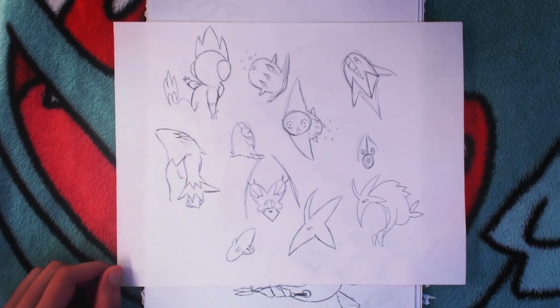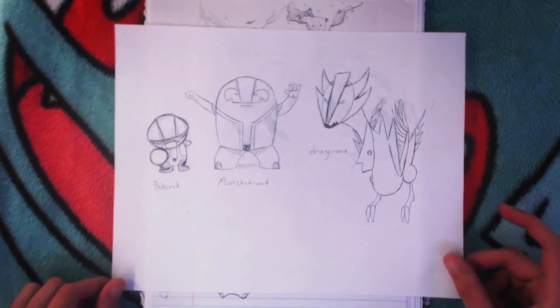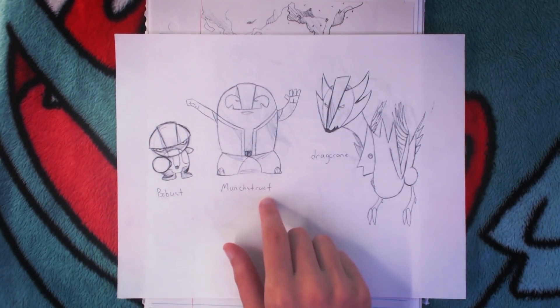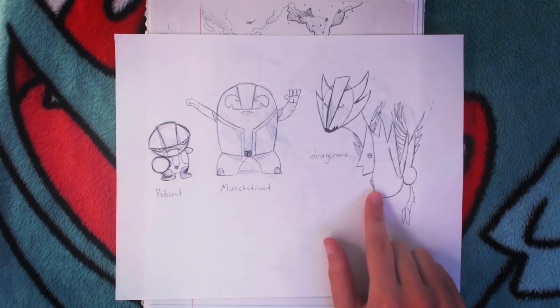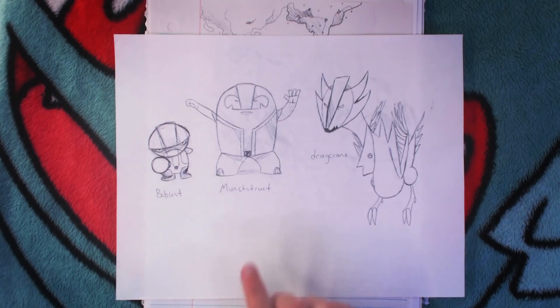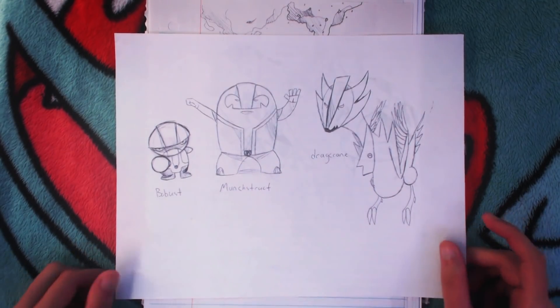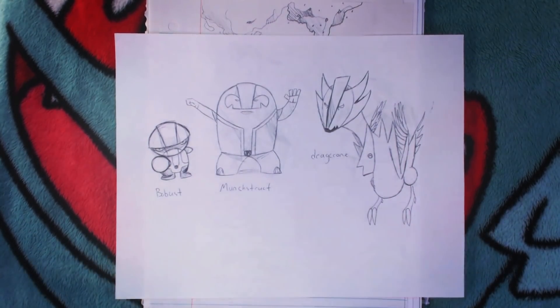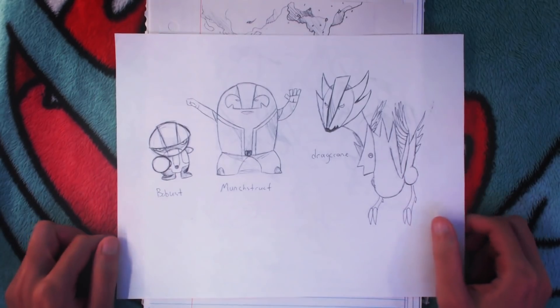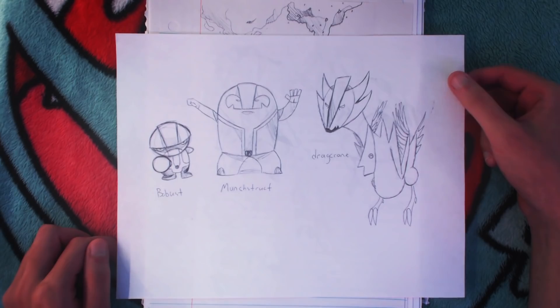Some of these Pokemon are inspired by other Pokemon. Here's a preview of the next ones — construction building Pokemon — here they are on a full page. Fighting, fighting, and then fighting dragon. They're all based on different construction things: this is a little Bob the Builder kind of guy, this is like a construction worker, and then this is like a crane — a dragon crane — playing on both the bird crane and the construction crane. I thought that was clever at the time. I think I was 12.